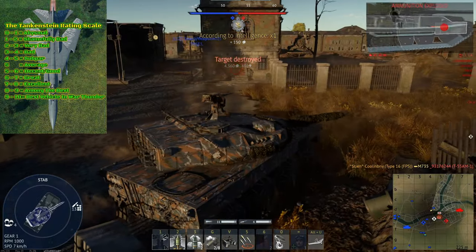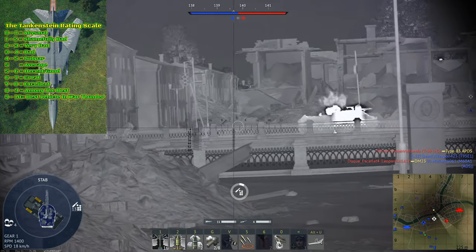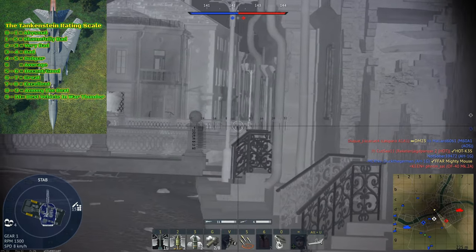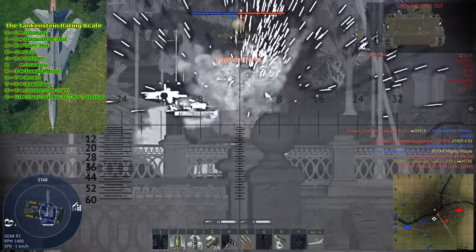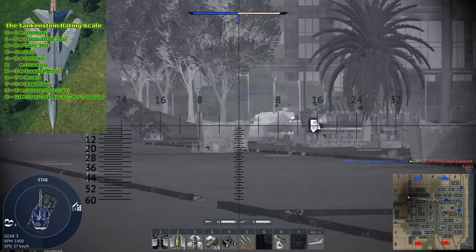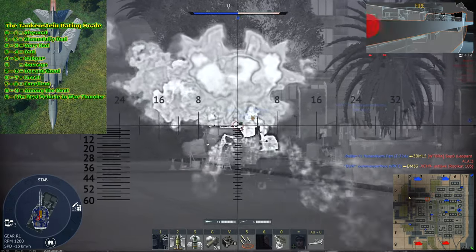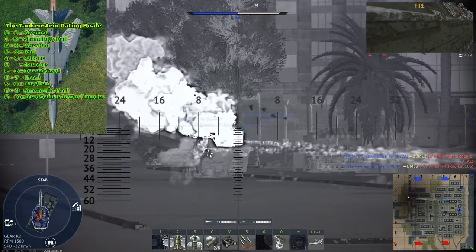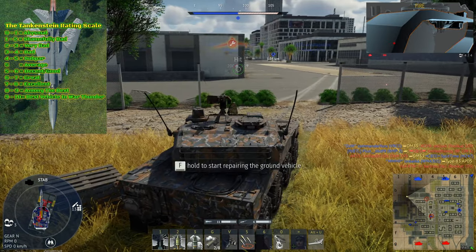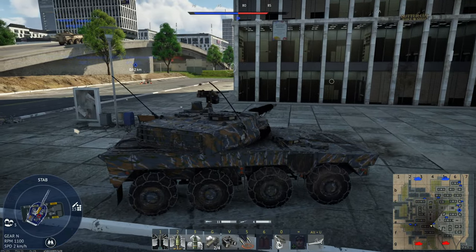Overall, I give the Type 16 FPS a 7.25 out of 10. To my surprise, I feel it is possibly the best of the premium wheeled light tanks at and around this BR. It combines best-in-class mobility with very good firepower and some surprising survivability features, such as the laser warning system and 8mm of internal armor — actually quite good for a wheeled vehicle. While not perfect, the Type 16 FPS is a very capable vehicle for its roles and should be a great choice for anyone grinding the Japanese ground tech tree.